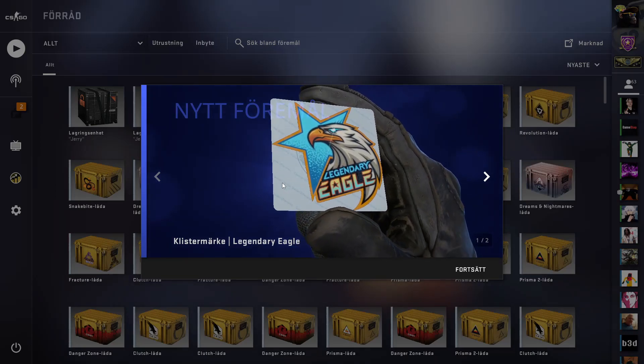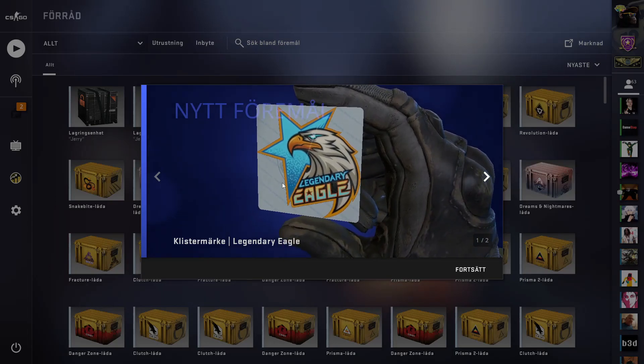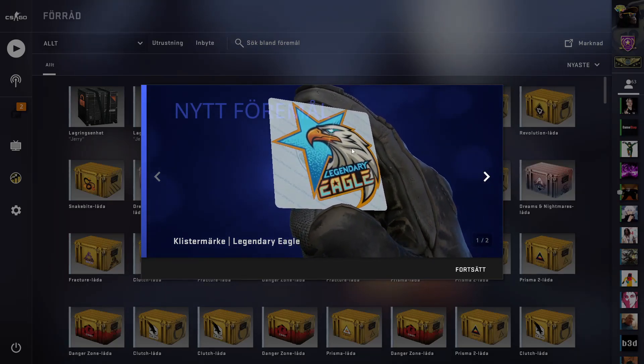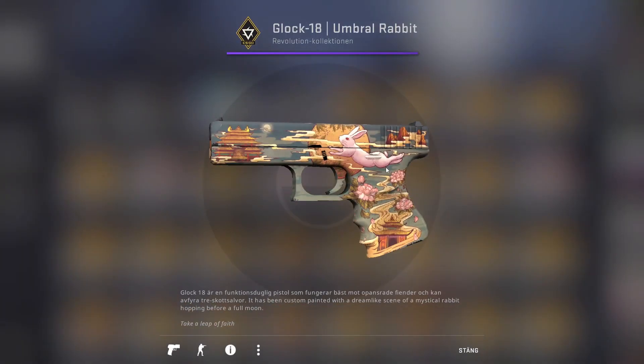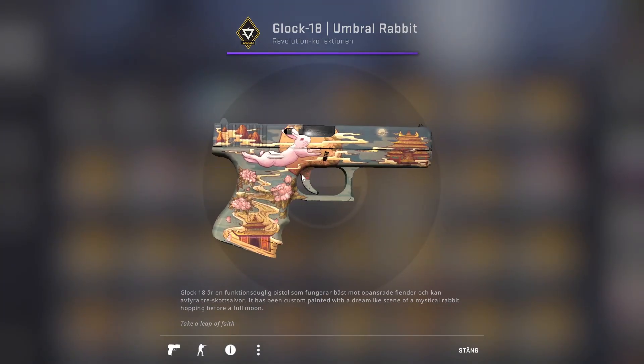Hello guys and welcome to today's video. Today we are going to do a Glockcraft — I would say one of the best Glockcraft you've probably ever seen. It will feature the Umbral Rabbit Glock with a sticker. I really think this design is a really unique one for the price — at minimum it costs around 2 euros and it's very good looking.